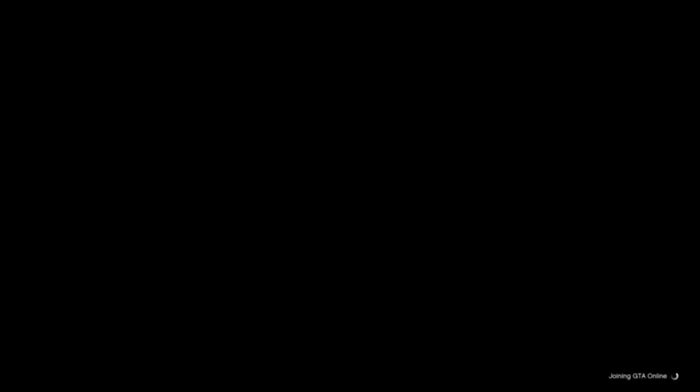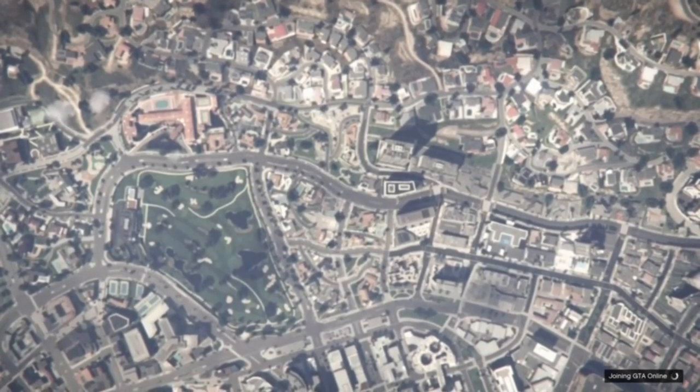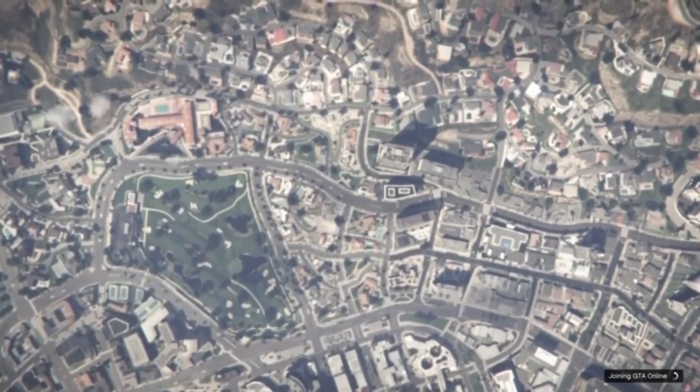What's going to happen is you'll go to a black screen, and Quitting Creator should switch to Joining GTA Online — which is exactly what we're looking for. It did just switch to Joining GTA Online, so that's perfect. Once this comes back to the clouds, you'll be in the clouds for roughly 2 minutes or so. I did skip forward a little bit for the sake of the video, but keep that in mind.